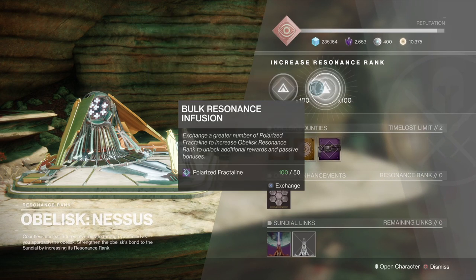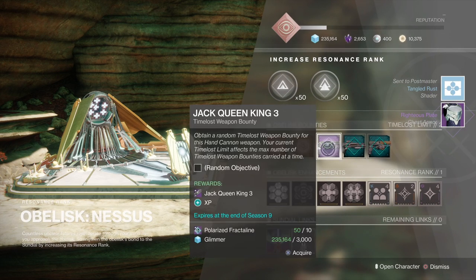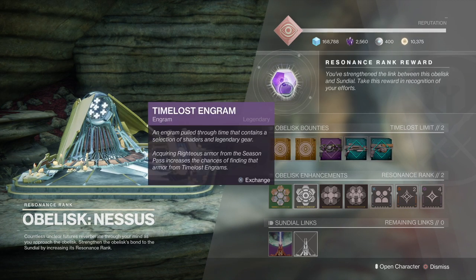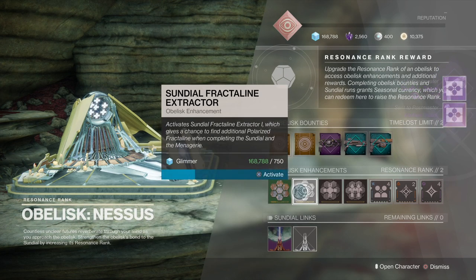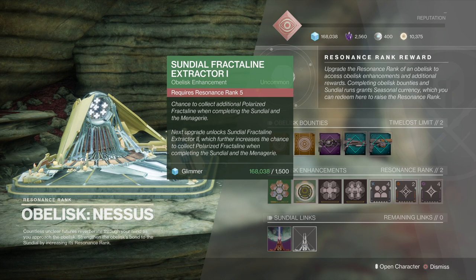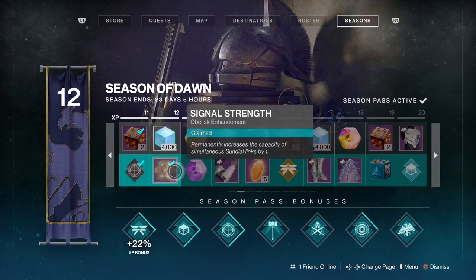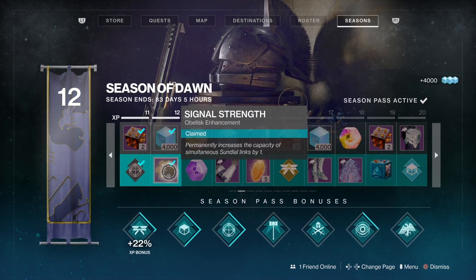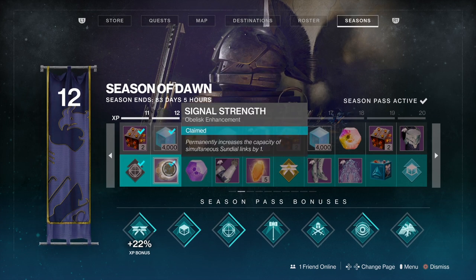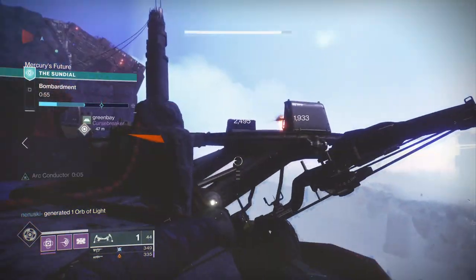Before we move on to the EDZ, it's worth remembering a couple of things. It's 200 Fractaline to put each obelisk up to the next level. Once you do get it up to the next level, you get a time-lost engram, which has a chance for weapons from the obelisk's weapon pool to drop. Also, one of the really good things you can do is link more than one obelisk into the Sundial loot pool. To do it manually by upgrading the obelisk, you need to upgrade it 11 times — that's a lot of Fractaline. But if you have this month's season pass, at level 12 you get a free extra Sundial activation called Signal Strength, which permanently increases the capacity of this connection to the Sundial by one. So two obelisks linked in means a choice of two weapons — and later on you can increase the amount of weapons you can get as well.